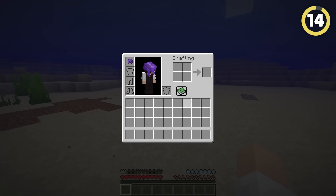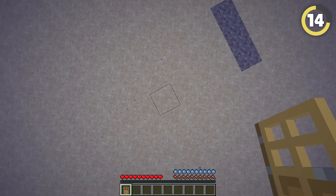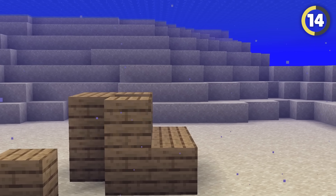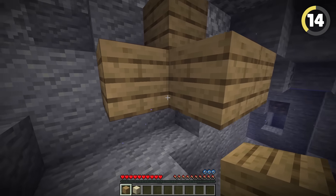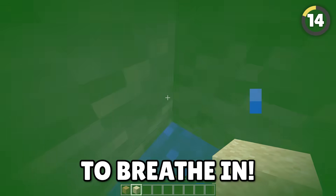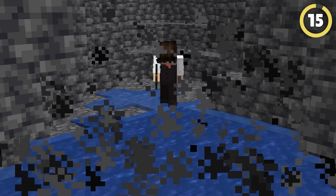There's a secret way to breathe underwater without a helmet enchanted with respiration. You can place a door on the bottom of the ocean to make an air bubble. But if you only have regular blocks, place a few in a formation and then place a piece of sand in the middle, giving you an air bubble to breathe in. The other option is to build a conduit, but that's going to make you go bankrupt.